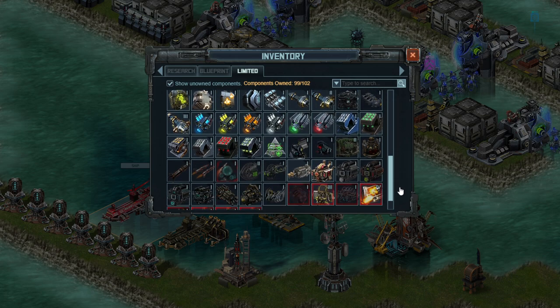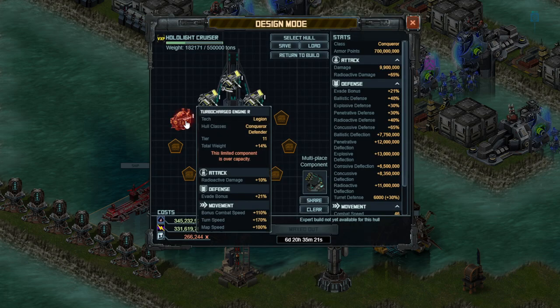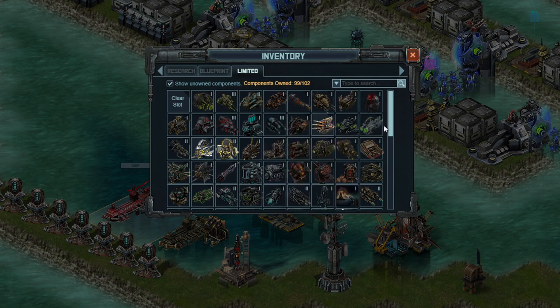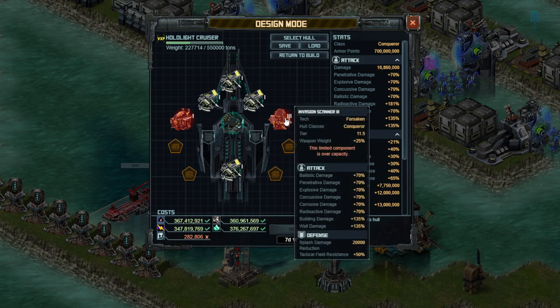For these specials as we have them right now, you're going to want to use the radioactive engine. If you don't have enough, they are generally in pillage, or you can pull some off your defender holes — your fire breathers — if you so choose. The second special slot is going to be the Invasion Scanner 3. This is extremely powerful and very, very needed. It over doubles your building damage, and that's before you even take into account almost doubling your damage against regular ships. It's a very powerful special that also gives you plus 50% tactical field resistance. You want to use this one.